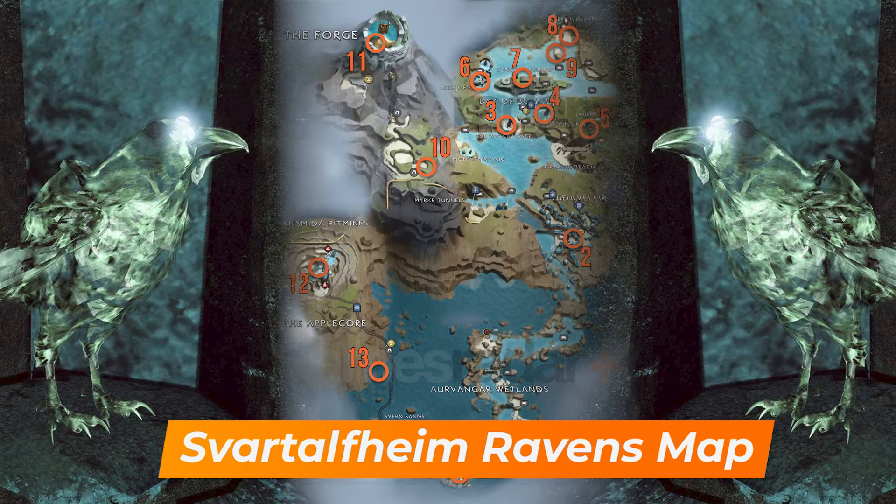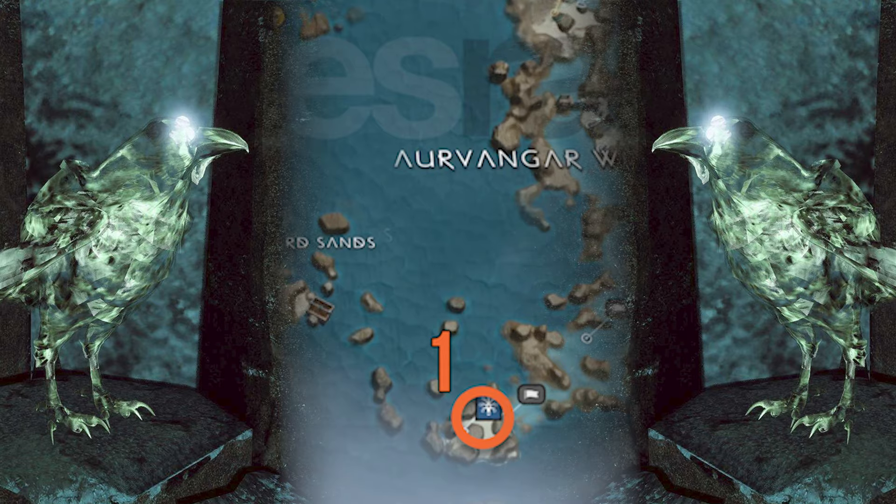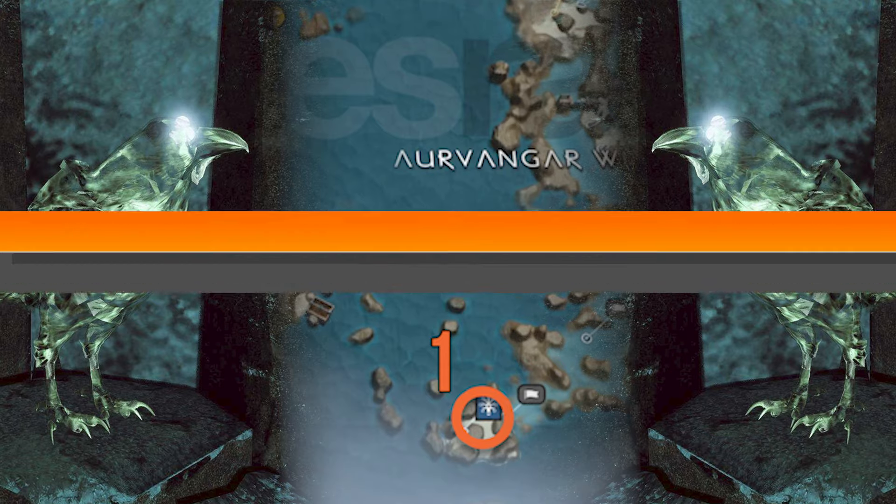There are 13 God of War Ragnarok ravens to find and kill in the dwarf realm of Svartalfheim. It's a big area and you'll have plenty of time to explore it to find some of these ravens, but a lot of them won't be accessible until much later in the game. Here's where you can find them.